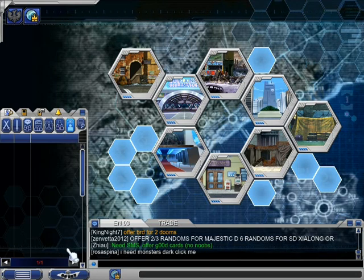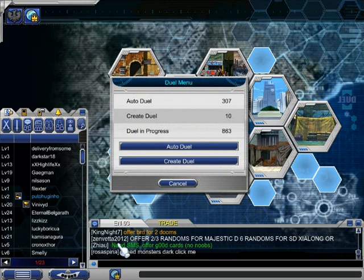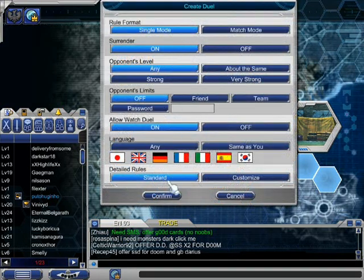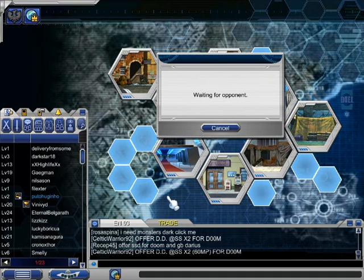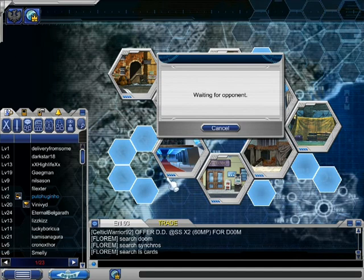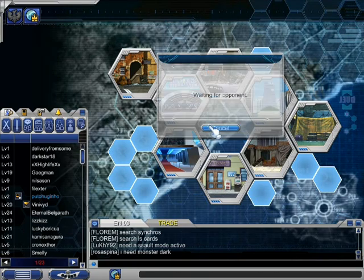If you want to create a duel or duel others, you have the Duel Menu where you can auto-duel, create a duel, and other things. For example, to create a duel you set the conditions, click confirm, and wait for a duel request. Let me see if anyone clicks me — I'm going to cancel the request just to show you. Okay, no one is clicking, so I'll cancel it.